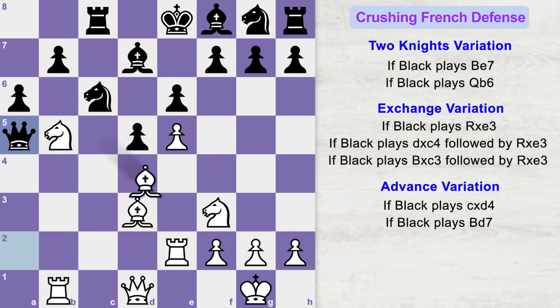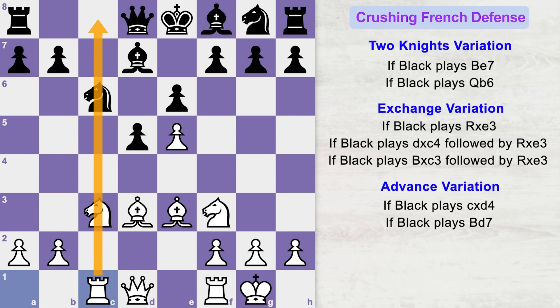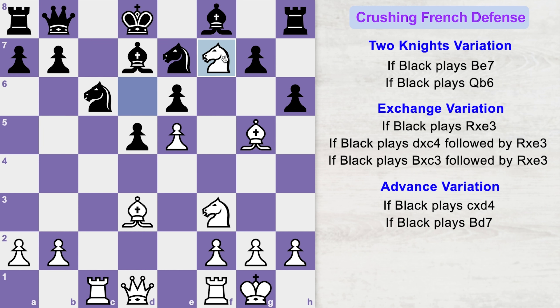Instead of playing d4, black might just capture the b2 pawn. White can play knight to b5, threatening to fork black's pieces. If rook comes to c8, white plays rook to e1, activating the rook on the same file as the black king. Black plays a6 to kick this knight, and here you play rook to b1, attacking black's queen. The black queen is kind of trapped — if he takes the a2 pawn, you attack the queen with rook to e2. If queen goes to a5, white plays bishop b6 attacking the queen. If queen takes the bishop, knight d6 check leads to a discovered attack on black's queen, and black's queen is gone.